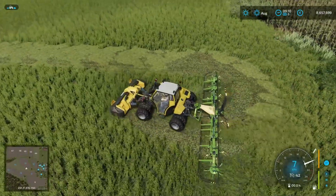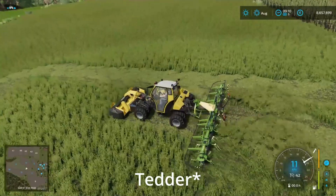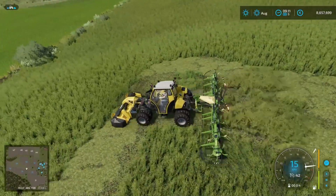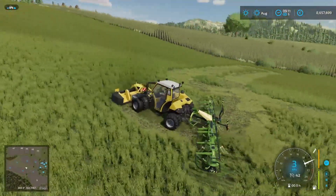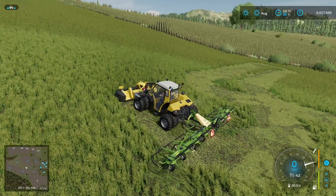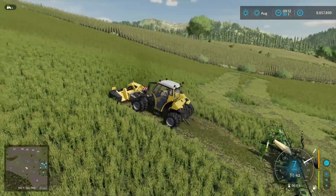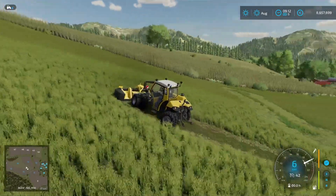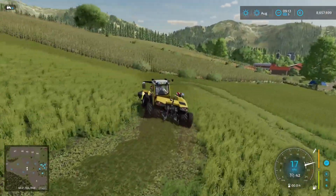I like that the windrow is actually articulated there. Let's see how it does with just the mower going — let's drop that. That's a little bit better getting uphill. Let's check out the gyroscoping cab. Look at that — that's pretty neat.